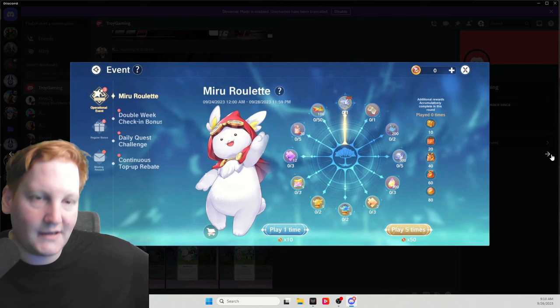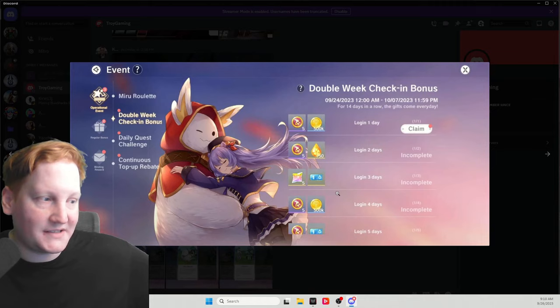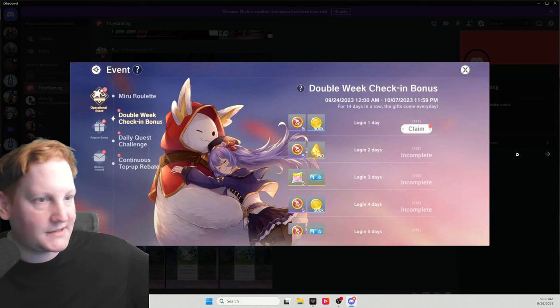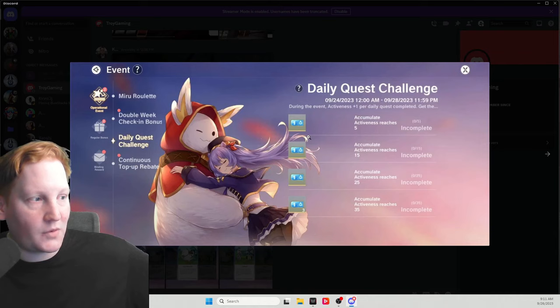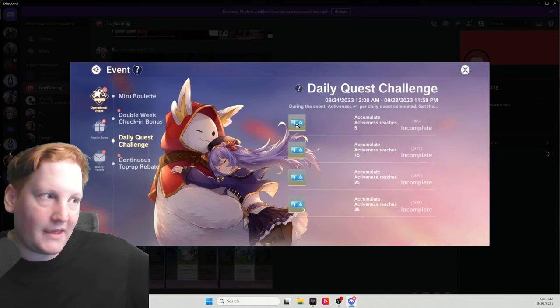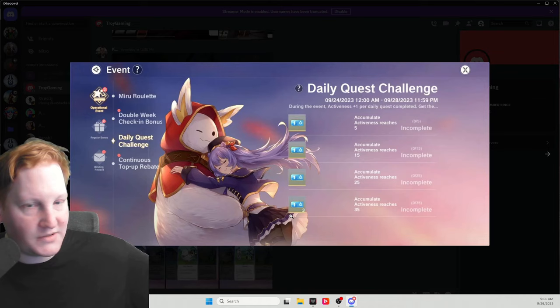As you see, double week check-in bonus is the first 14 days of the server. Once this is done you are in the wilds with everyone else, getting the same events everyone else gets — but it's going to give you a bunch of nice stuff just for logging in. Then for the first four days you will get some extra summons. It's one summon on what would normally be the paid summon pool, and you see down here at the bottom there are three of them, so you get six additional summons for free.